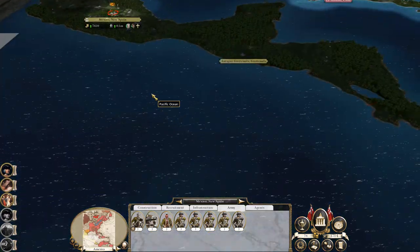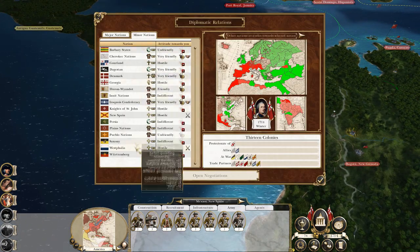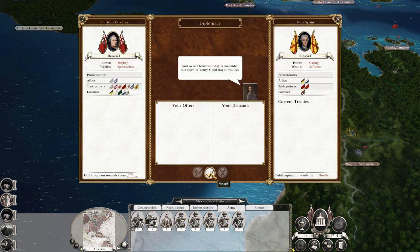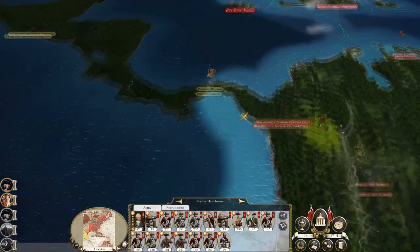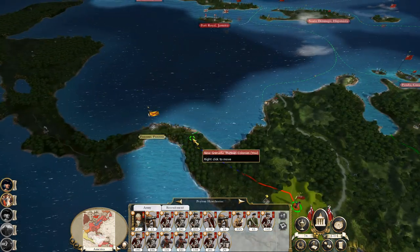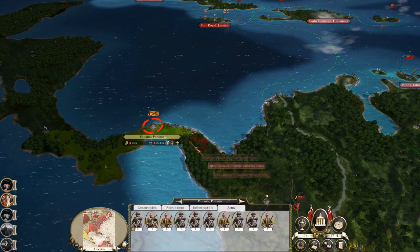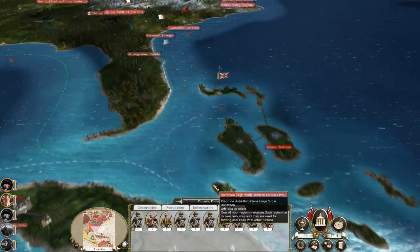So we've got into the capital - diplomacy with New Spain, peace. Good, I wasn't overly bothered. I'm not bothered about taking Panama and these regions yet - later on perhaps. But I'll be content to get this force up to the border and fortify them to get ready to hit Panama. But everyone else seems okay.